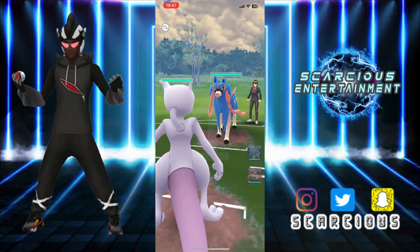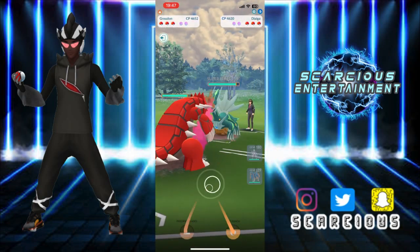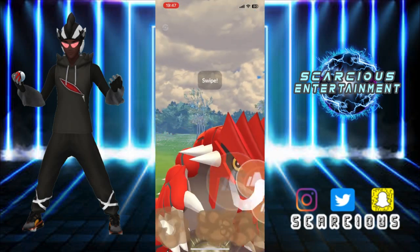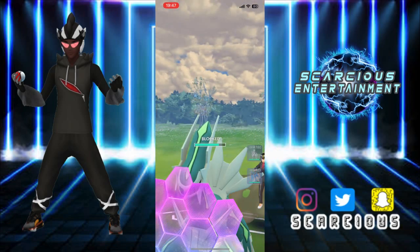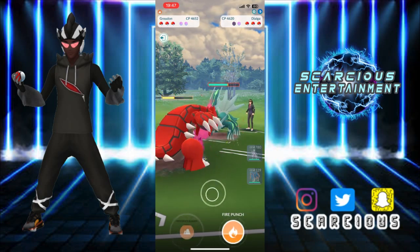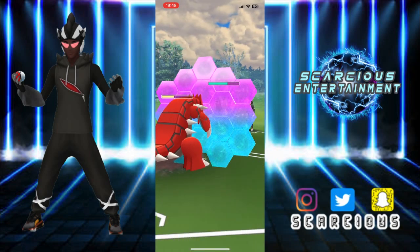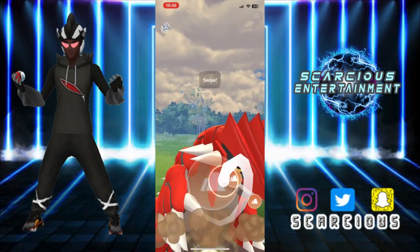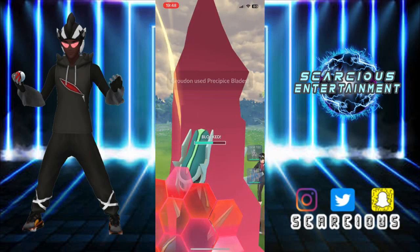Okay, faced up against Zacian — we're not complaining, we love to see it. They dip out straight away into their Dialga. Their Dialga is met by our Groudon — we get to the precipice blaze before they can get to iron head because we're quick on the swap too. They decide to shield — okay. We're gonna shield back. Offloading the precipice blaze — do they want to double up? They do.